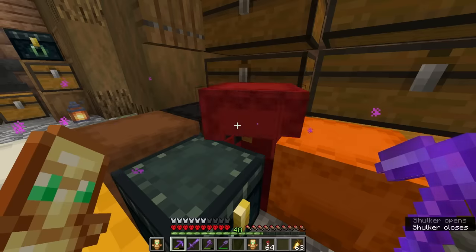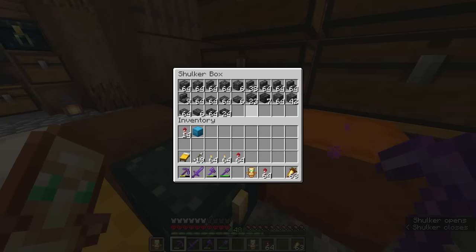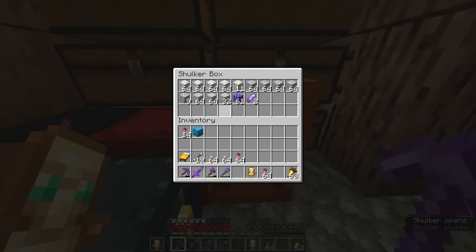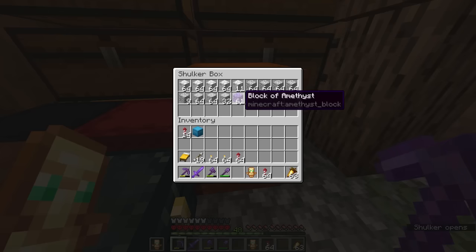We have deep slate — the building using this first palette will have a deep slate roof. We might mush different deep slate types together for texture. The other palette is going to be white blocks: calcite, diorite, and polished diorite, with a spruce trim and birch in the middle for the roof. I also have some amethyst blocks and shards — I want to get more of those.